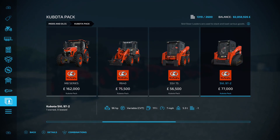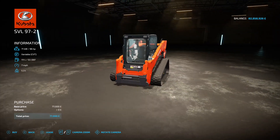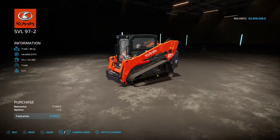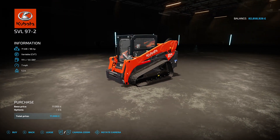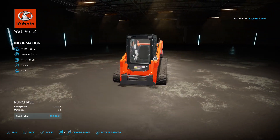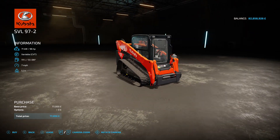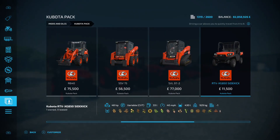Then the SVL 97-2 — another skid steer loader but with tracks. That looks ace, I love it. 96 horsepower, 7 mph top speed, 77 grand, no options — but you don't need options on that, it looks brilliant.